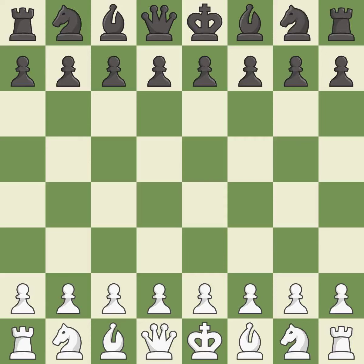Caro-Kann defense advance variation. One player was winning but then gave it away. That game was pretty competitive. Both white and black missed some chances in the opening. That was an incredible middle game by both players.